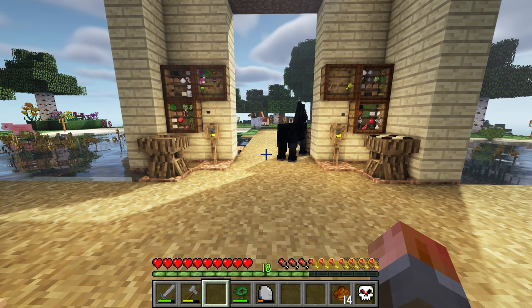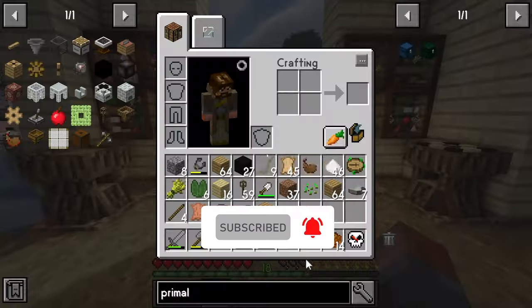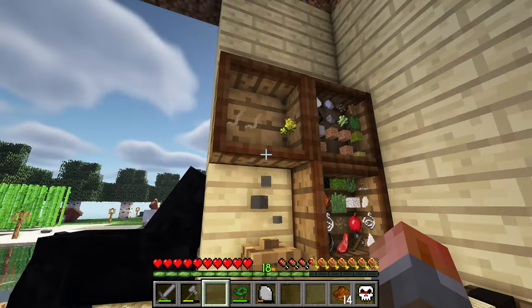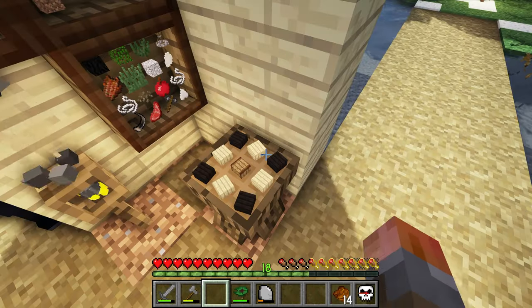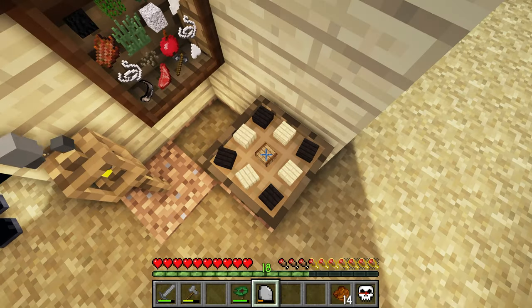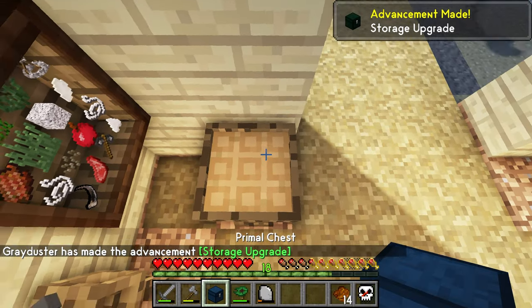So what are we going to get on with today? First of all, I think we're going to get on with what I forgot about at the end of last episode. I forgot what the Darklands Oak was for. Oak Planks is for upgrading chests. I've been using shelves because they have more storage space. I can't upgrade these in place, but I can surround a normal chest and make a primal chest. Yes, there's the primal chest.